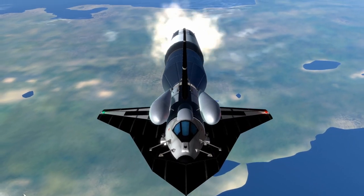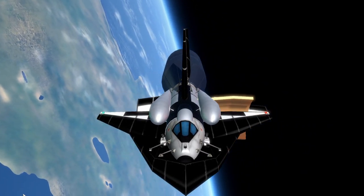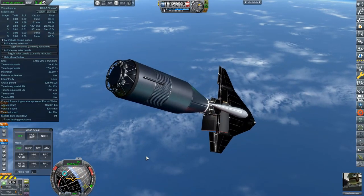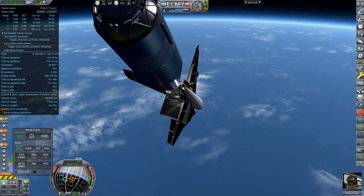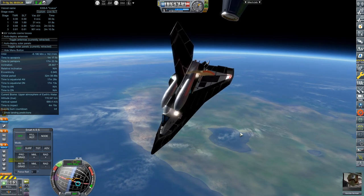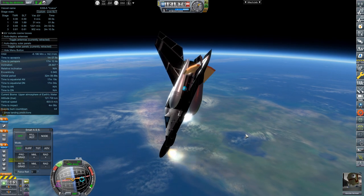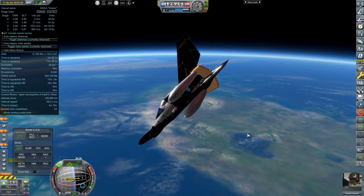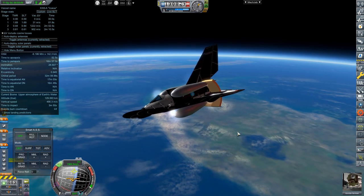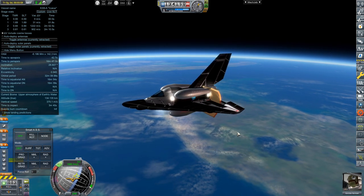Approaching jettison of the first stage and hot-staging of the second stage — consisting of two X405s — we ended up lighting those engines too soon, burning off the decoupler while the first stage thrust was still behind it, launching the first stage into the second one, losing both second stage engines, and jamming part of the fairing into our left wing. Luckily this craft has an abort capability even like this, and we are on a complete suborbital trajectory with an apogee of 142 kilometers.